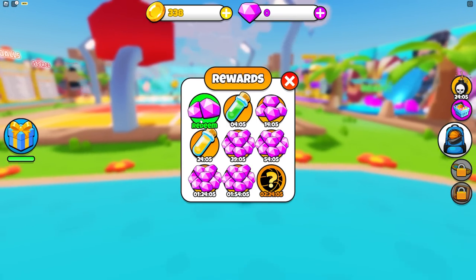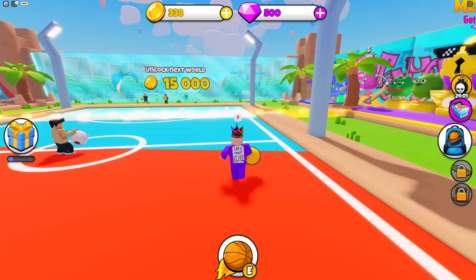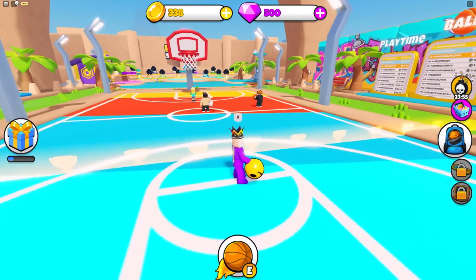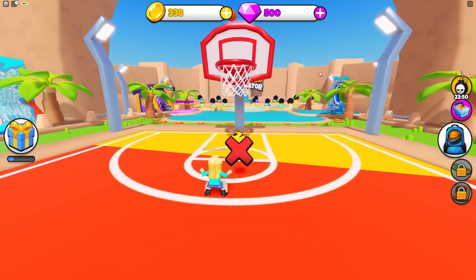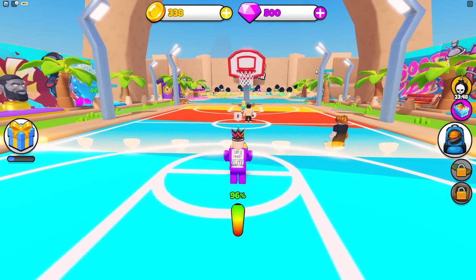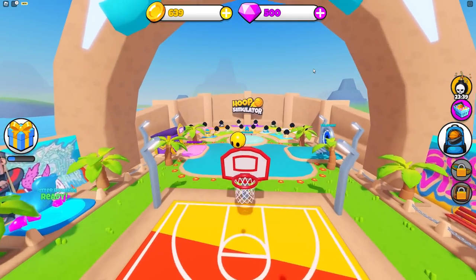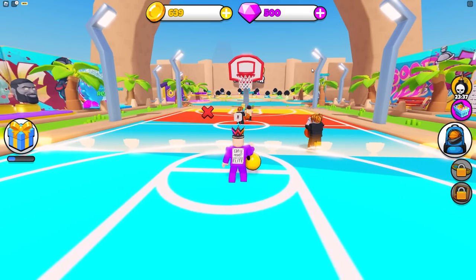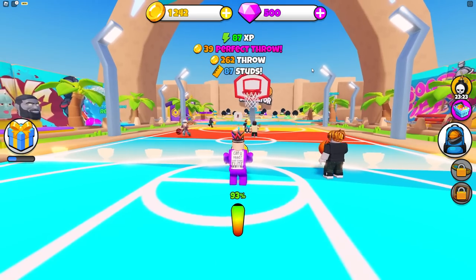We could probably shoot from really far away. We've got some gems — what does gems do? Anyone want to tell me? Don't know what gems do. We're going to try and shoot from here. Oh, come on, we were right there. 94, that should do it — off the side. We're level two with the ball.